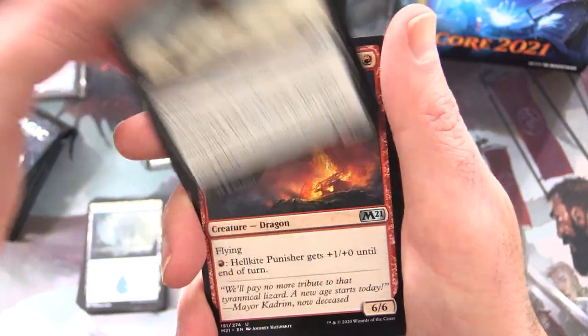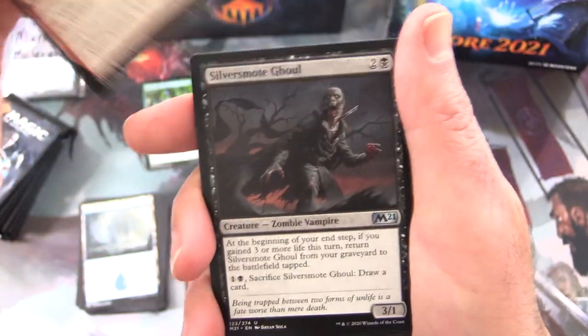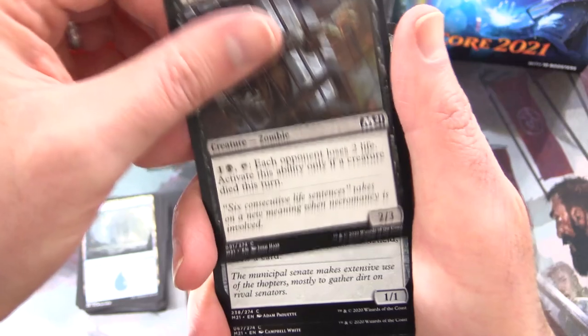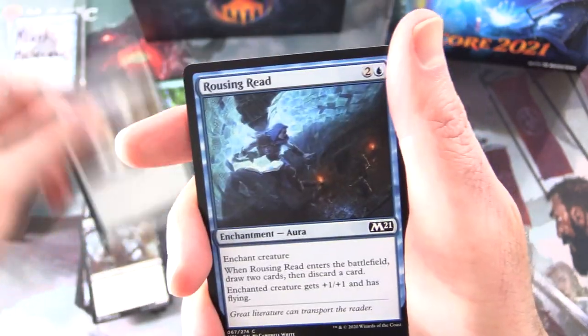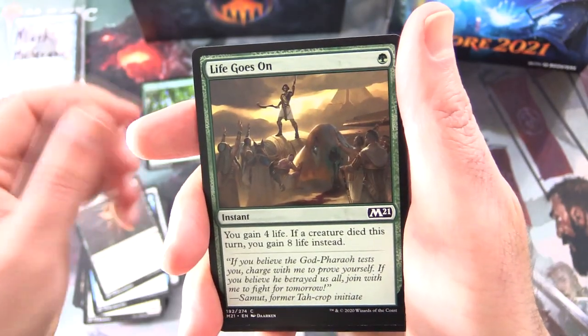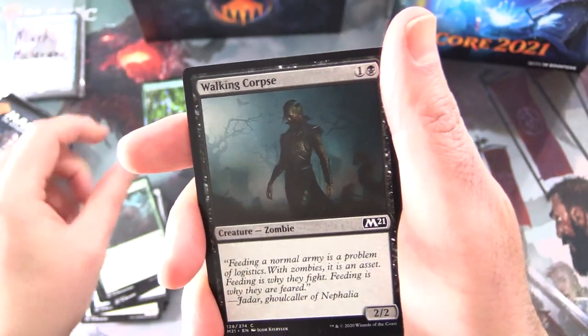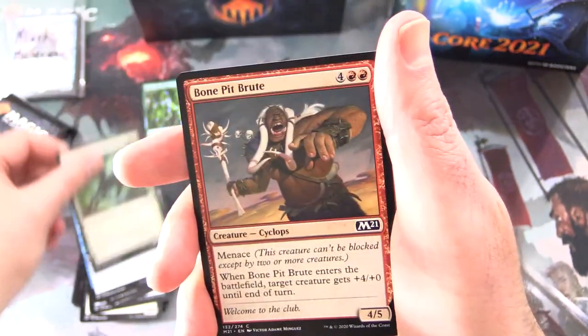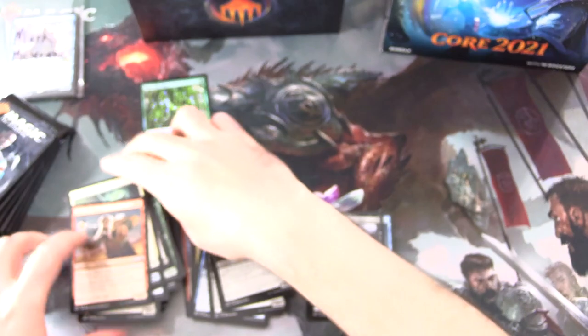Uncommons: Kitesail Freebooter, Hellkite Punisher, Silversmote Ghoul. Commons: Caged Zombie again, Skyscanner, Rousing Read, Dressed in Death, Life Goes On, Garruk's Gorehorn, Walking Corpse, Spined Megalodon, Concordia Pegasus, and Bone Pit Brute.